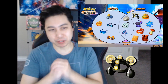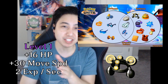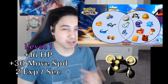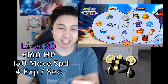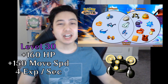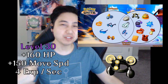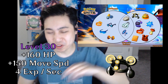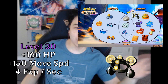Experience Share is a defensive item. At level 1 it gives 16 max HP and 30 movement speed, plus 2 EXP per second passively if you have the lowest EXP on your team — though you don't get EXP from your teammates' KOs. At level 30, that becomes 160 max HP, 150 movement speed, and 4 EXP per second. This usually goes on support characters so they can focus on supporting without worrying about KOs.